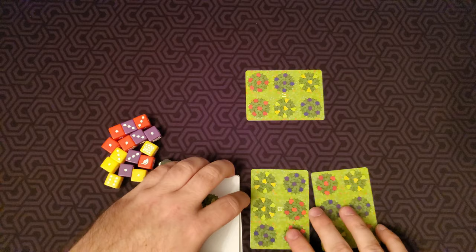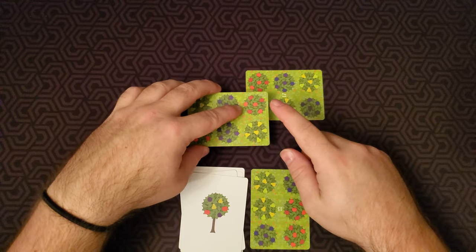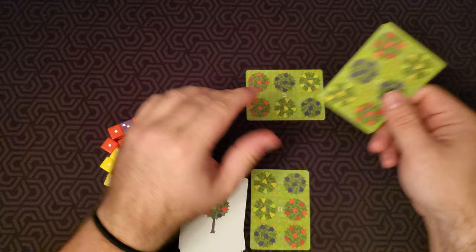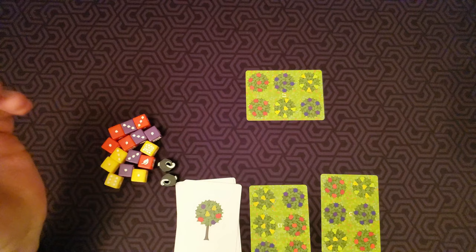Our goal in this game is to lay these cards overlapping in some way on other cards. You want to match the fruit of the right type on top of each other — so red on red, yellow on yellow. You can rotate a card any way you want, but when you lay it, it has to go on at least one other fruit token.